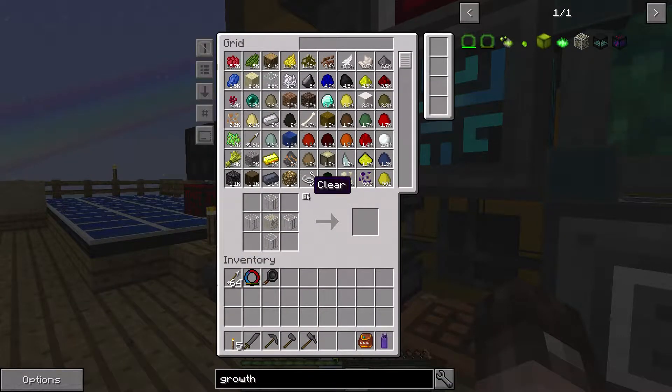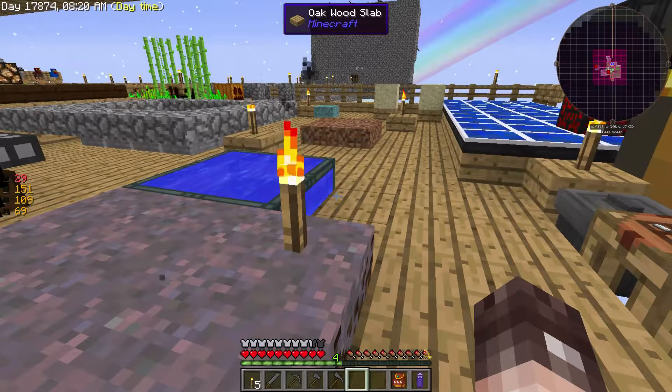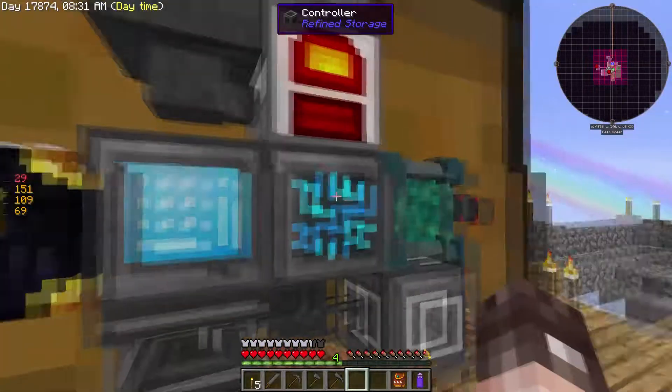So that is that done, which is cool. We can now put those back in there. So we've covered our greenhouse glass and we've got our tier two growth crystal, which is awesome.